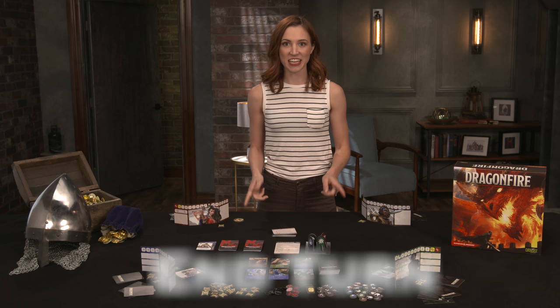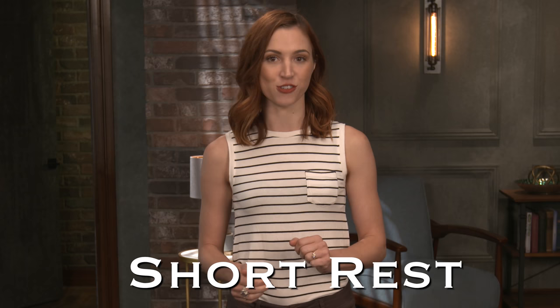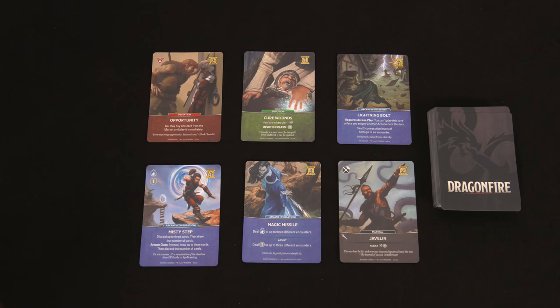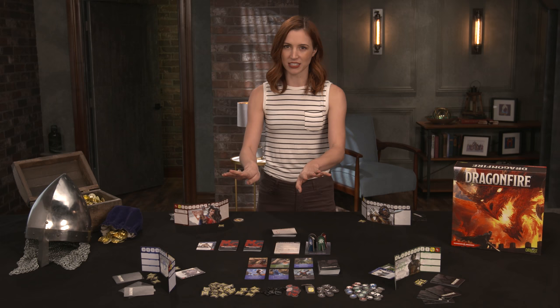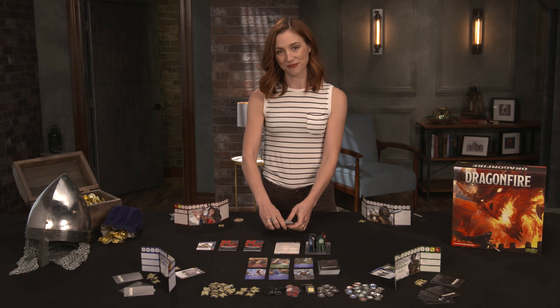Finally, in the end turn, players determine whether all the encounters were defeated. If not, the next player starts their turn and the process repeats. If the encounters are slain, the scene is completed and players proceed to a short rest. Short rests occur between the end of a scene and the next scene. Any exhaustion tokens are removed, each character heals one hit point but cannot heal past their max HP, and players can each purchase one card from the market — but don't cycle the market if a player doesn't purchase. Additionally, when a scene ends, the Dragonfire card is buried in the deck, meaning put at the bottom, not discarded — this doesn't add to your Dragonfire level.